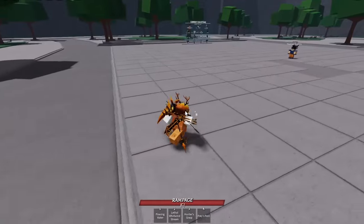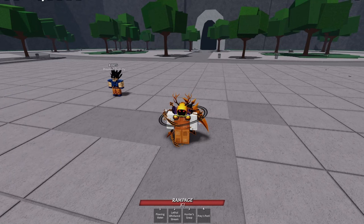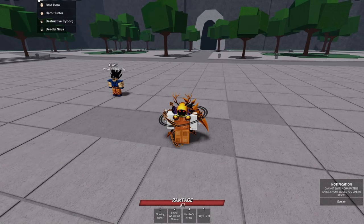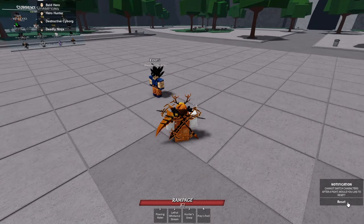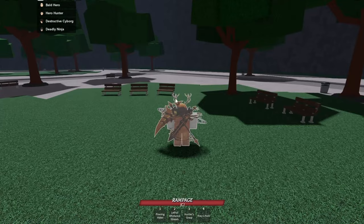Now that dashes are all discussed, let's discuss the types of characters in the game. There are a total of 4 characters in strongest battlegrounds, each with their own strengths and weaknesses. They are the bald hero, the hero hunter, the menacing cyborg, and the modern ninja, all based on different One Punch Man characters.